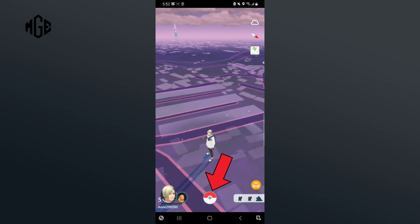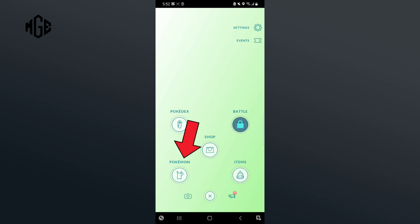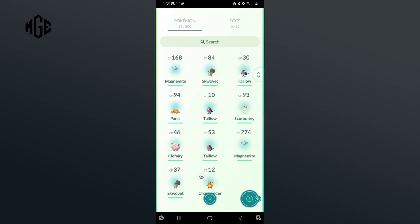Begin by tapping on the Poke Ball which is at the bottom of your screen. Then, tap on the Pokemon. Now, select the Pokemon that you want to appraise.